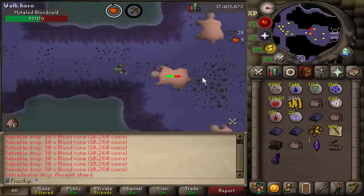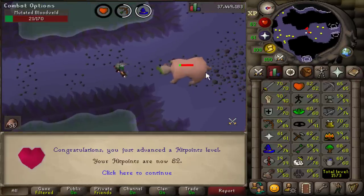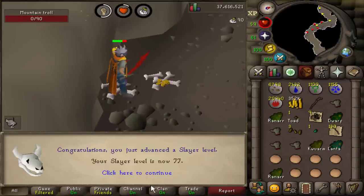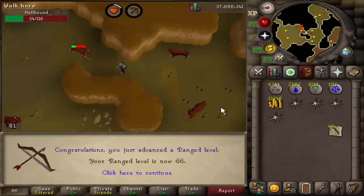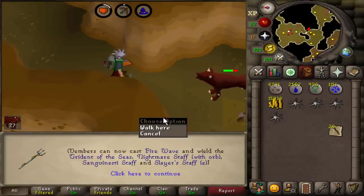63 range. 64 range. 82 hit points. 66 hunter. 65 range. 77 Slayer - that's the level for Brutal Black Dragons, which we're not going to do. 66 range. And 75 magic - this unlocks a lot of things. I'll show you on the level up table on the wiki.